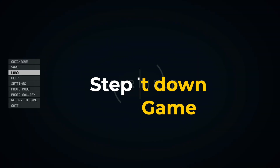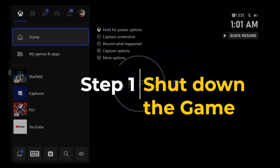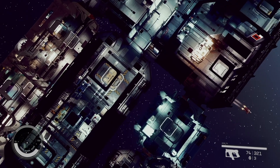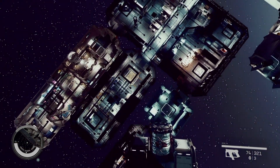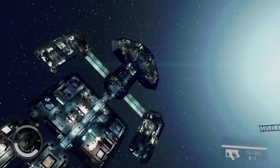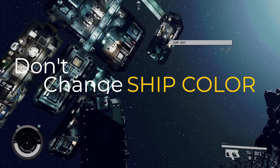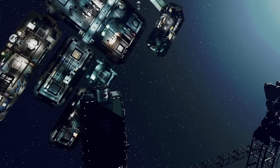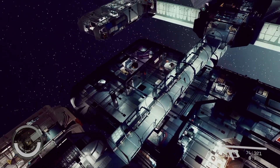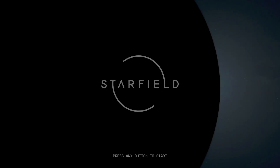First things first, you want to shut the game down. Go to the home screen and completely close the game out. Then jump back into the game. One of the main reasons I think the disappearing ship glitch happens is because the game doesn't actually load in all the assets after you change the color of the ship. I would avoid changing the color of your ship until Bethesda drops a patch to fix this, because this is crazy and broken.